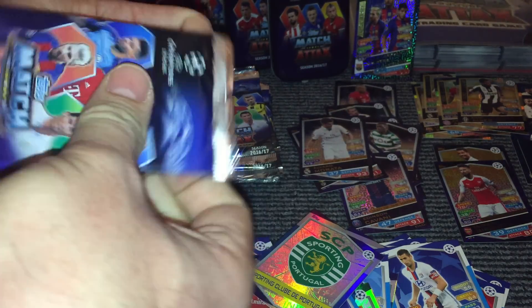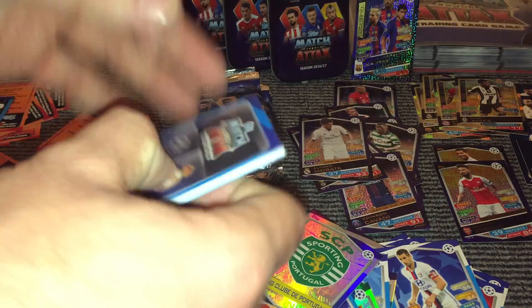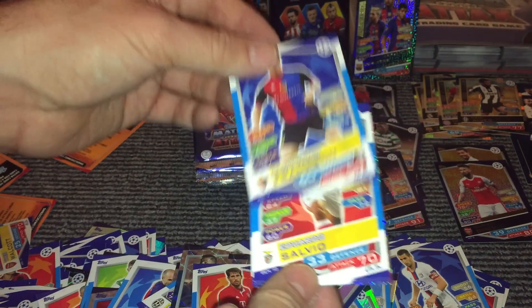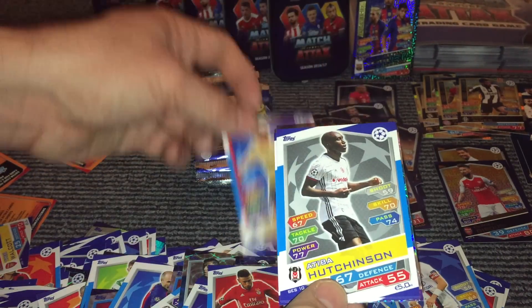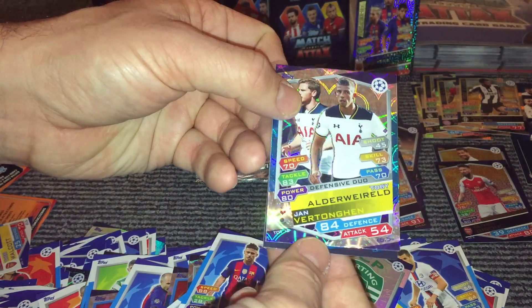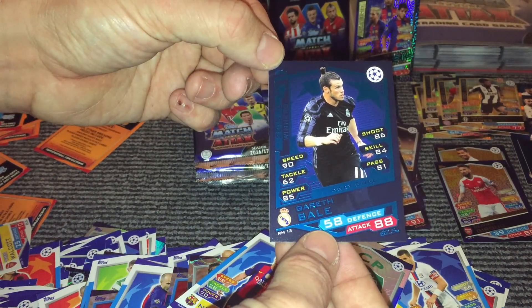With the number of other cards we've got, we can't complain too much — we've still got a few more packs to open. Javi Martinez, Franson, Salvio, Gadez, Hutchinson, Janssen, Neymar. And then we have an Alderweireld and Vertonghen defensive duo. And then a Gareth Bale Real Madrid card, which now puts us up to 15. We need nine packs left and three more to complete the Real Madrid set.